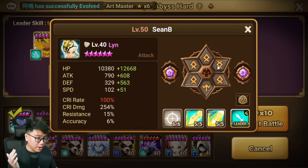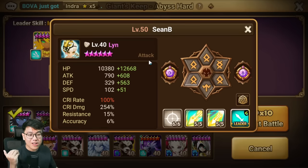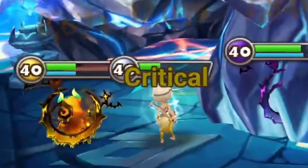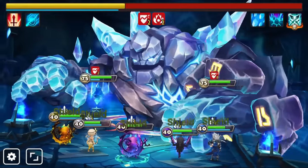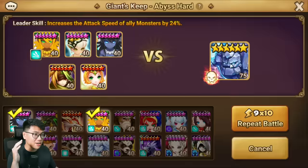Next, we have Lin on a Rage build as well. Contrary to popular belief, you don't have to put attack on her — I actually tried to make her as tanky as possible because you'll get revenge from unwanted procs during the boss stage and you want Lin to survive to use her Skill 3. Her AI is questionable but her damage is not. She is the best damage dealer for this dungeon — nothing comes close — because of the extra 30% from her skill. She can easily do anywhere from 200,000 to 250,000 on the boss, which is just absolutely insane.